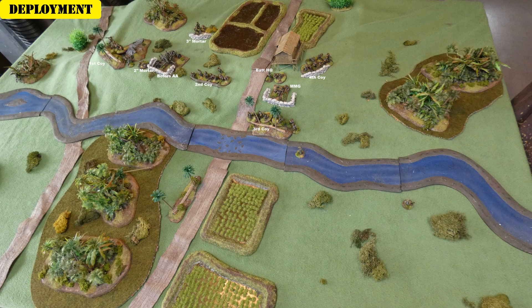Let's have a look at deployment. Typical Burmese terrain - some heavily forested jungly areas, some rice paddies, and a bit of a village on a hill overlooking two crossings of this river. One Japanese battalion will be advancing down each of these roads. The British have deployed with their four infantry companies mainly on the higher ground. Third company is down near the forward medium machine gun and mortar. They also have an AA gun for a bit of support, and the battalion HQ can act as spotters for the off-board artillery.